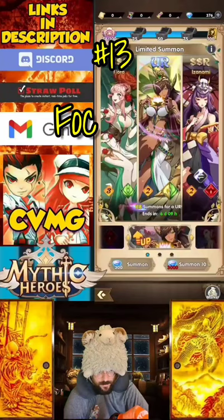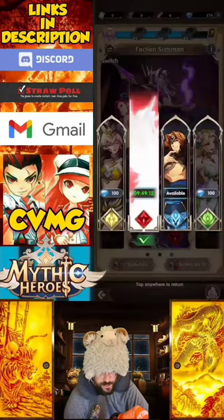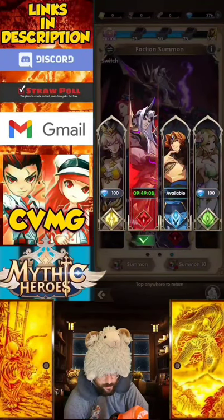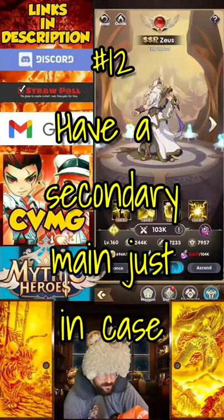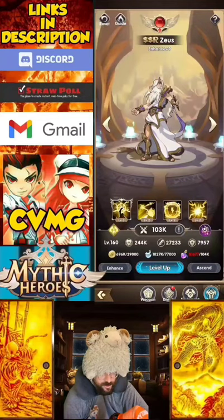Tip number 13: when summoning, 100% of your summons should be focused on maxing your main. Spend 100 gems to switch the faction to your main when using faction summons, or just wait until it's in daily rotation. Tip number 12: you should also have a secondary main on hand in case it's impossible to summon your main, so you have a backup to focus on instead of spreading resources across too many units.